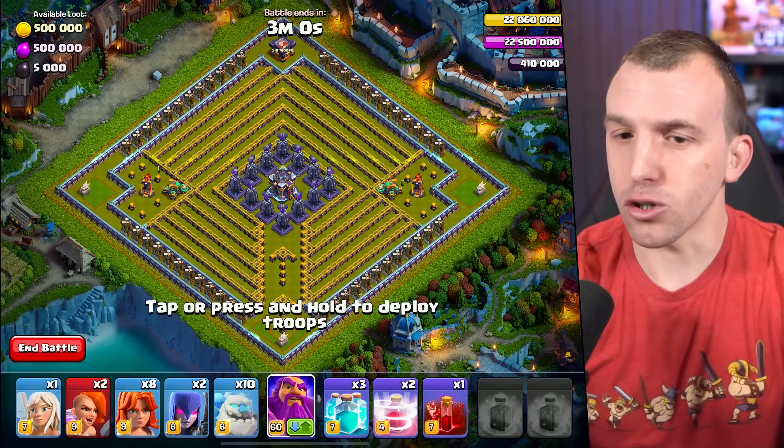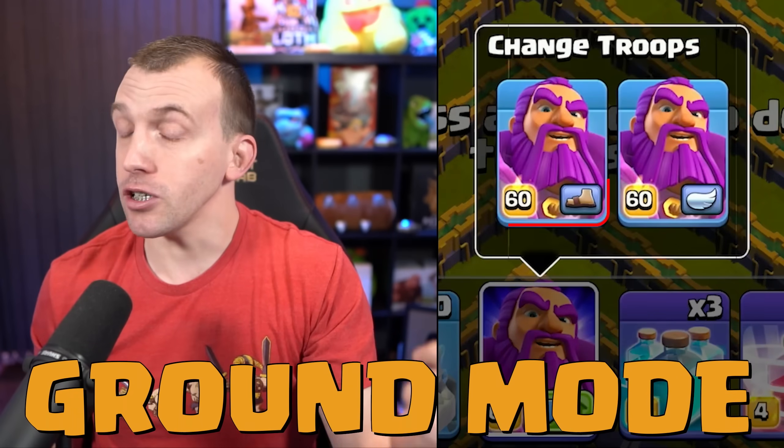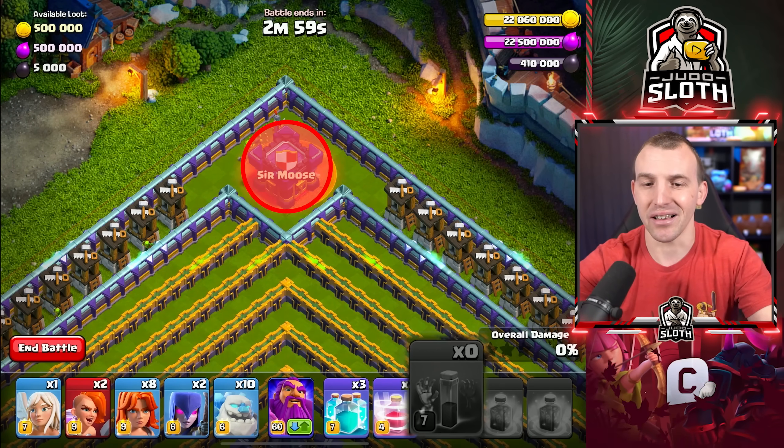This attack looks very daunting, but it is extremely well designed. Start by assuring your Grand Warden is set to ground. Select your Skeleton spell and place it right on top of that Clan Castle.